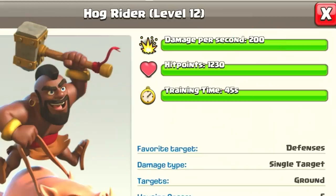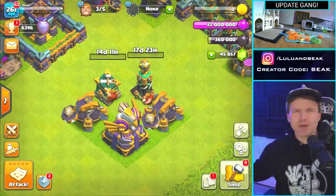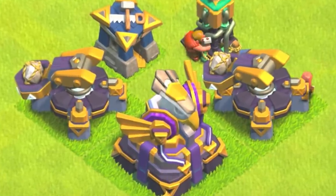You guys remember hogs, right? Hogs haven't gotten an update — they haven't gotten a new level in like a year and a half. By the way, we're gonna come back to these defenses — they're so sick. Look at those scatter shots, man. And look at the eagle — the eagle is it.